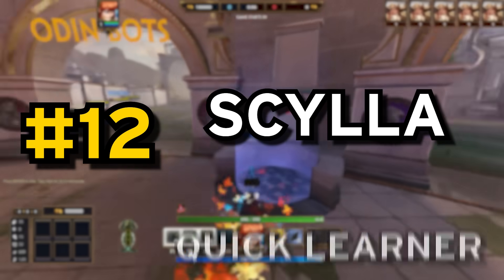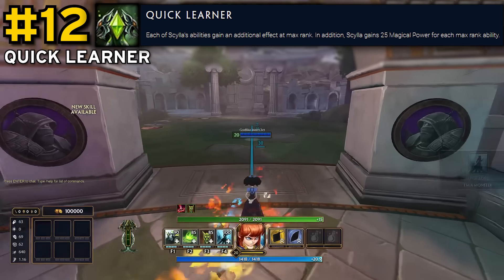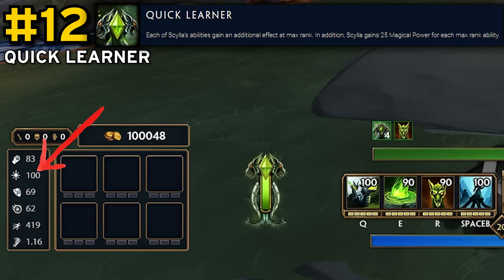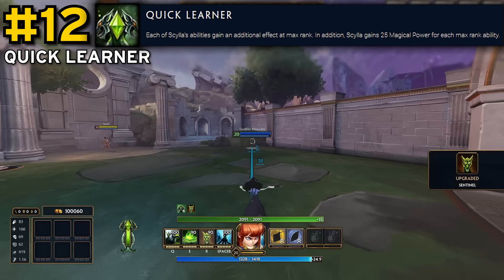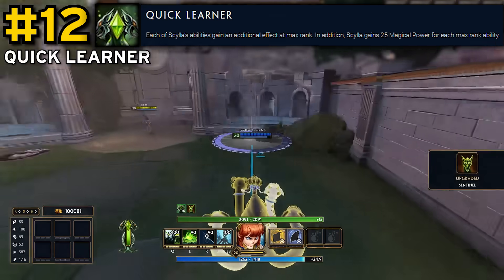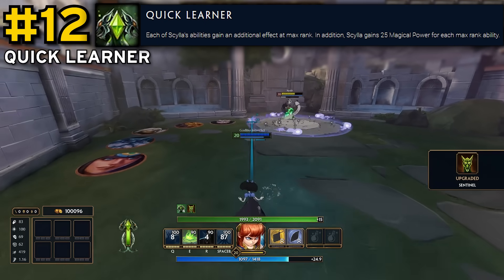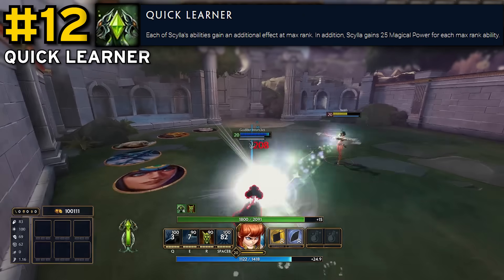Next up at number 12, we have Scylla, whose passive is pretty nutty, even if it does take quite a while to get fully online. For starters, this just straight up gives 100 free power at level 20, which with the stat squish is even more valuable now. But this also grants additional effects to all of Scylla's abilities once they reach max rank. The most notable one is the AoE root on her 1, but her 2 gets 15% magical protection shred and a short slow after detonating, her 3 gets a slightly increased placement range, and her ultimate gets double the movement speed, allowing her to maneuver about much more easily.